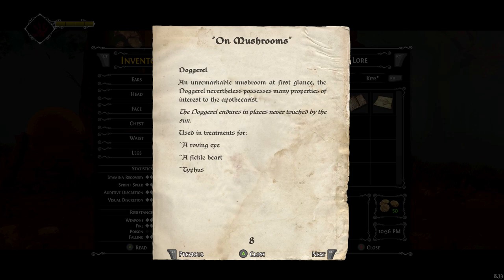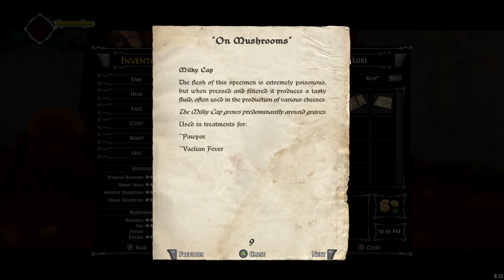Doggeral — an unremarkable mushroom at first glance. The Doggeral nevertheless possesses many properties of interest to the apothecaryst. The Doggeral endures in places never touched by the sun. Used in treatments for a roving eye, a fickle heart, and typhus. Milky Cap — the flesh of this specimen is extremely poisonous, but when pressed and filtered it produces a tasty fluid often used in the production of various cheeses. The Milky Cap grows predominantly around graves. Used in treatments for paw pox and Valian fever.